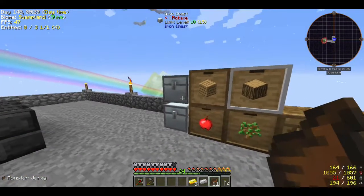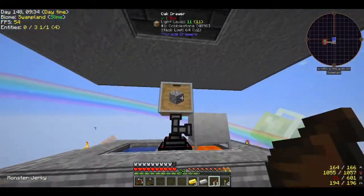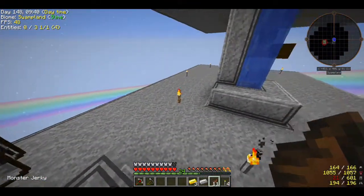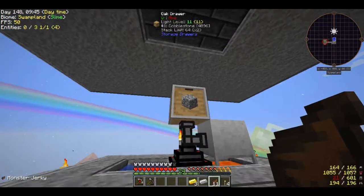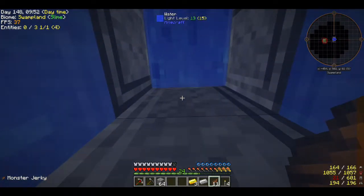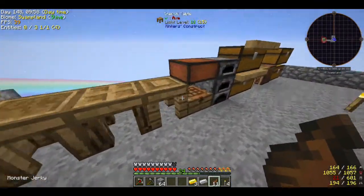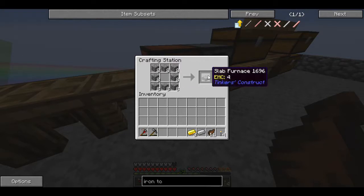I believe that's just an iron furnace wrapped in gold. I moved my cobblestone generator down here and I've got this all set up with an open area to work with, but I really haven't done much with it yet — so we will get going on that today. I want to do as much as I can on camera. I don't want to do major projects off camera like I've done in the past.